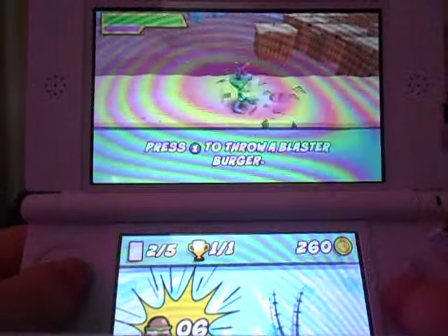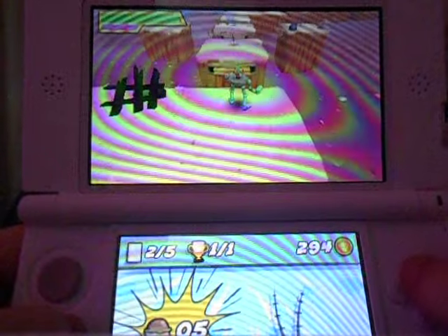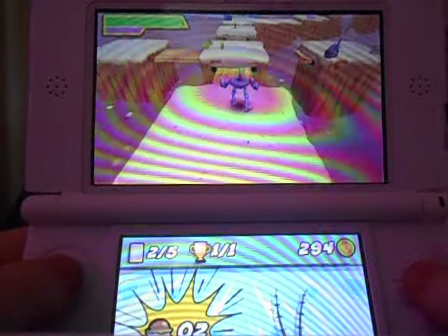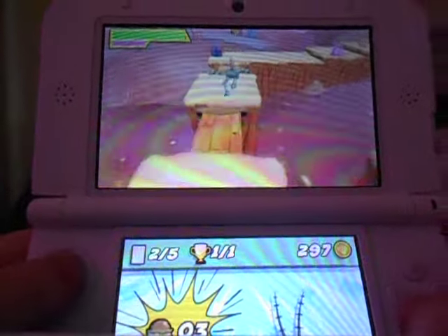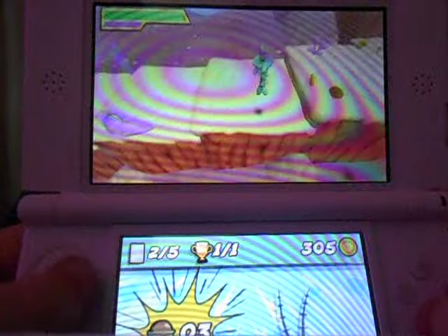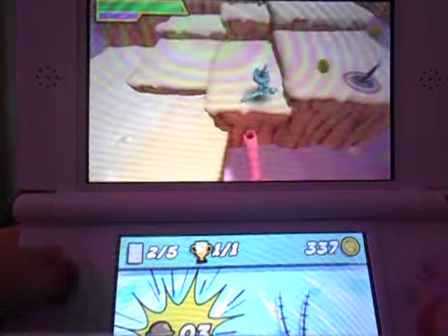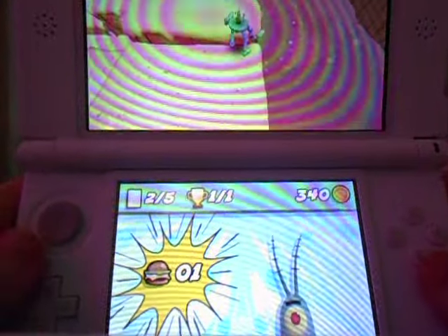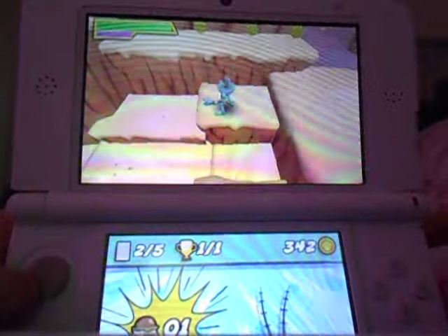Blaster burgers — press the special button, which is X, to throw them. For enemies you don't want to go near, like those mutant spatulas, use the blaster burgers. This game is similar to Plankton's Robotic Revenge, and I know neither are great games — I have to admit that as a SpongeBob fan. In the bottom screen you can see how many you have. The stylus is useless so I'm putting it back in its slot — it's all about the buttons.